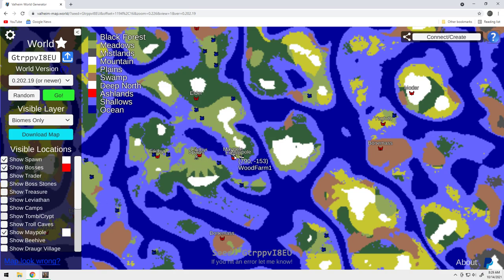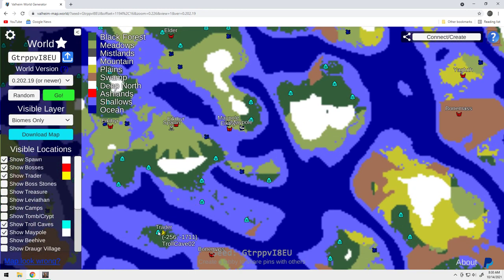You've got to get on a boat to get to these maypoles and to get to these three bosses, but all the bosses are pretty centrally located. The traitor — even better — he's on his own little island down here. You definitely have to get on a boat to get to him, but the nice part is you've got a Troll Cave there. Troll Caves are fantastic because you can build just a quick little portal right there, clear the cave, close the entrance, and build a portal and a bed in there — boom, you've got your traitor port right there.